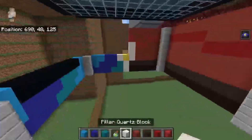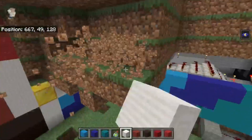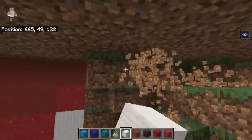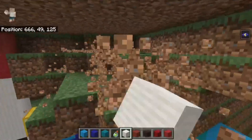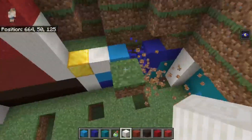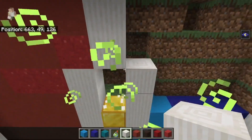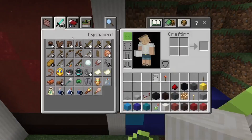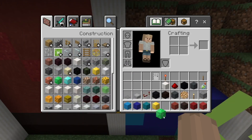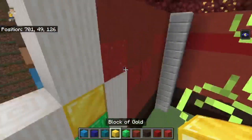Place these two red concrete powder, these two red concrete powder, and this one red concrete powder. Build up the pillar quartz by two and above that place two more — same over here. Break out a bit more of this area — you can break out all of this in here. Place two pillar quartz and then two up here. In here — yes on both sides — a block of emerald in the middle and a block of gold on top. Same over here: emerald in the middle, gold on top.